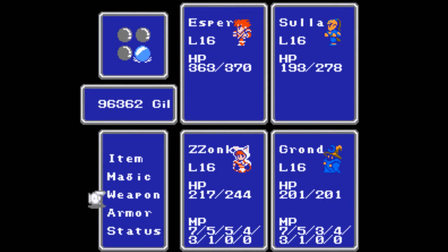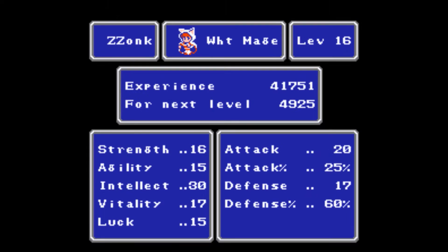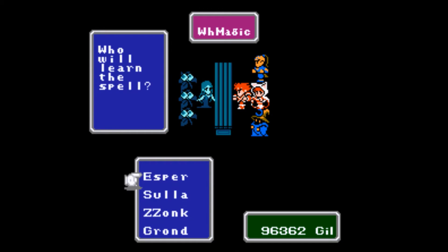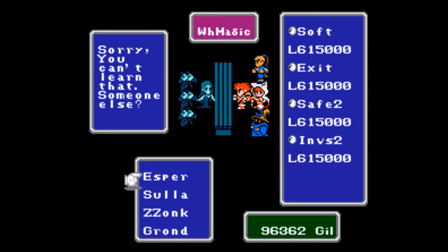I'm checking out the stats of the silver sword — definitely better for now than what we have. And the silver hammer is actually not quite as good as that cleric hammer we picked up. I'm very fortunate to have picked that up. It casts Harm 1 on use and is better than the silver hammer for damage, and I got it way back in the Marsh Cave.